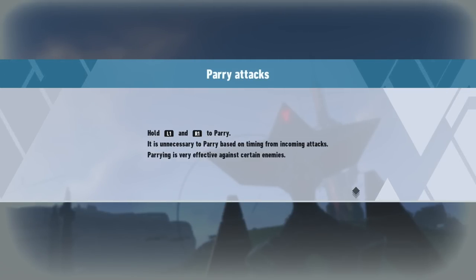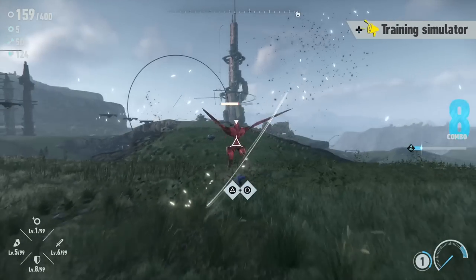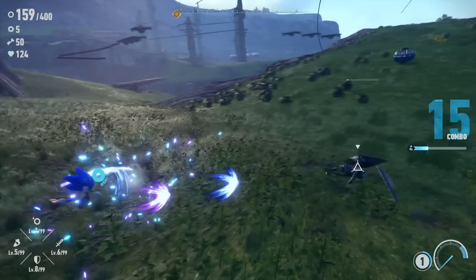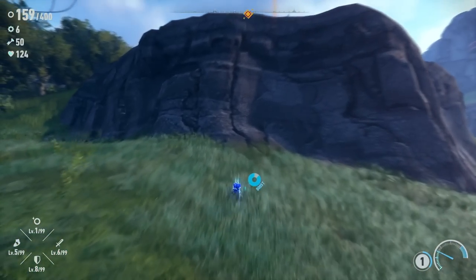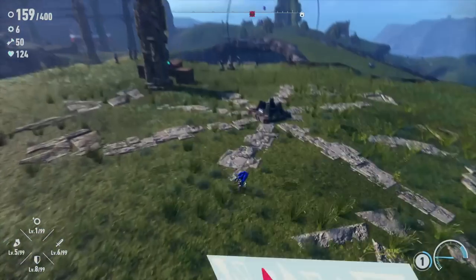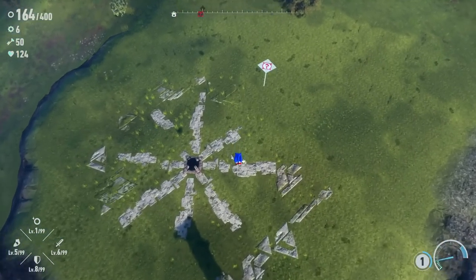A tutorial pops up: hold L1 and R1 to parry — pairing is effective against certain enemies, and unnecessary to parry based on timing from incoming attacks. Waiting for the right moment... got it! And now we can do this — that was great. It's a lot of extra experience. Getting up here to this next mission — and this one does not require daytime, so the red color has nothing to do with that.